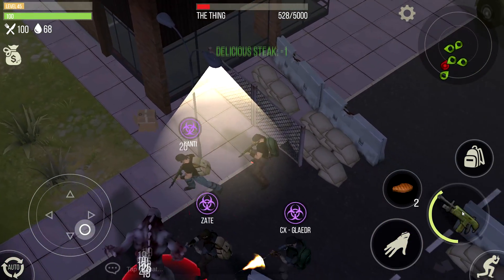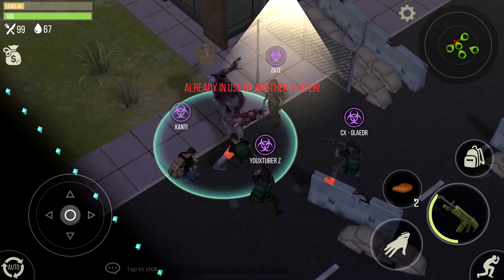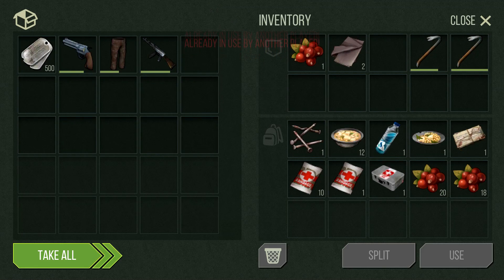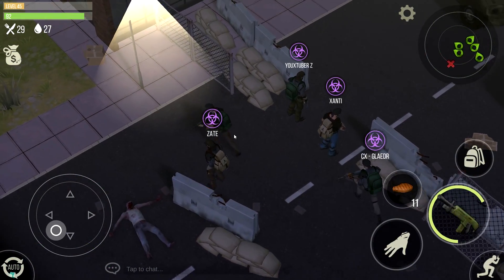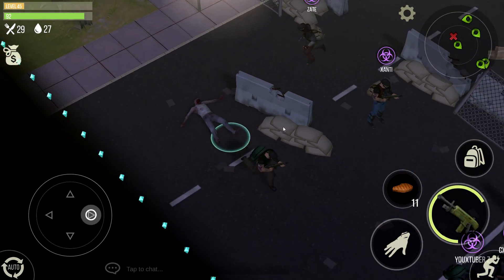You will need from 5 to 10 bandages depending on how many people there are in the zone. If there's three of you, you might need from 20 to 30 bandages — it also depends on your armor. If you have good armor, you won't need that many healings. If you have crappy armor, you might need more. It still doesn't hurt to bring more healings than less because you're not losing anything.